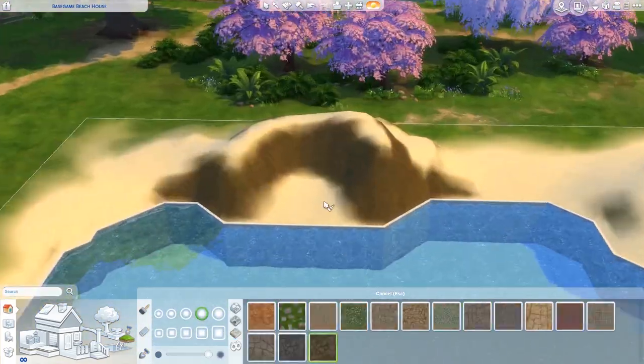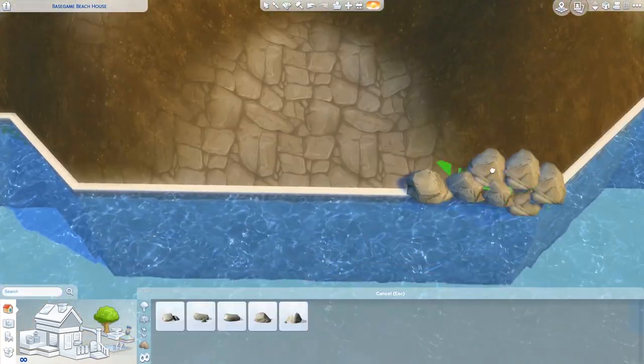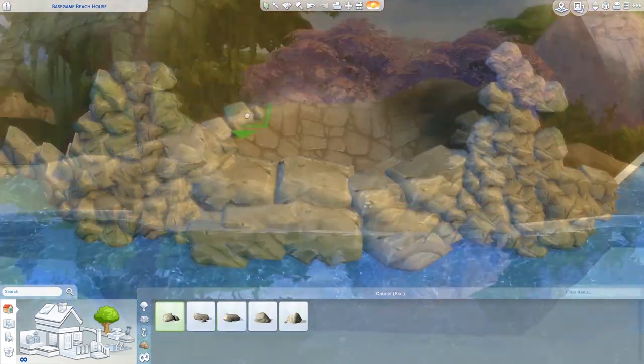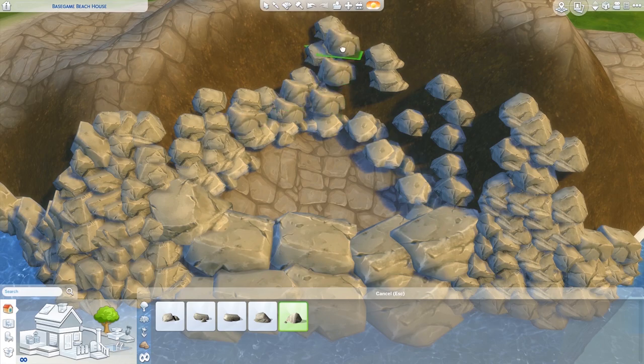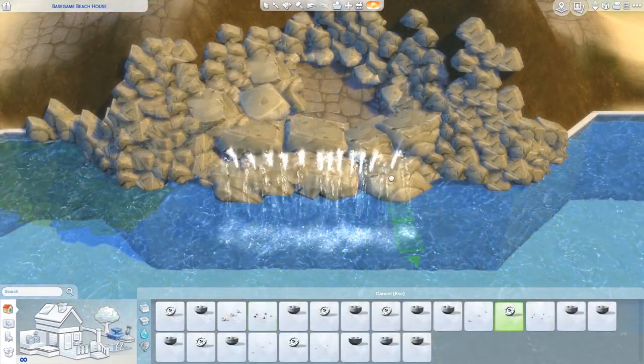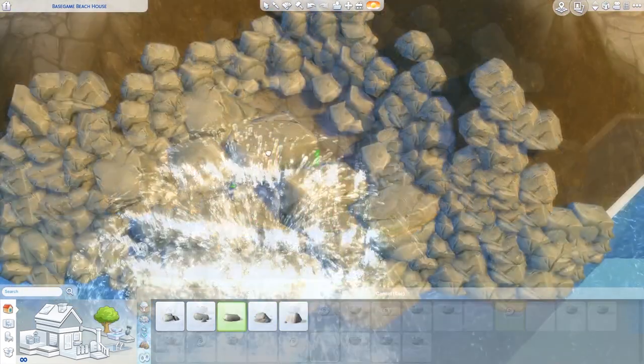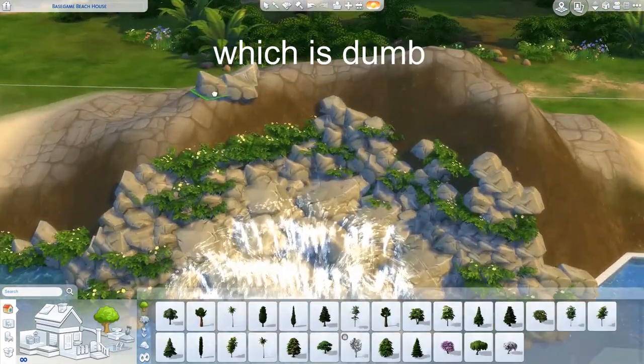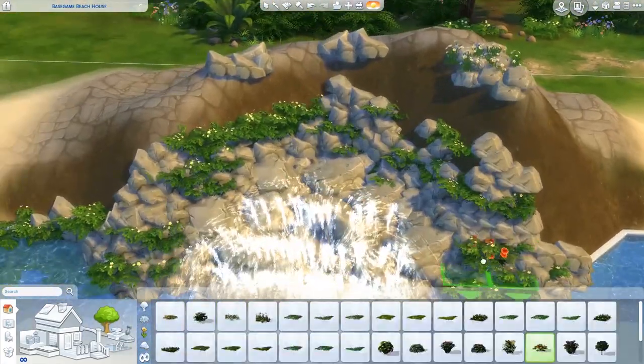I won't lie, I was pretty happy with it as well. The patch came out with the stilted foundations after I built this, and I was like, oh my god, I spent ages messing around with those columns to make a stilted foundation all for nothing. Then I discovered you can't build with the stilted foundations over pools or ponds. So I was like, okay, it wasn't for nothing — I was stressing for no reason.